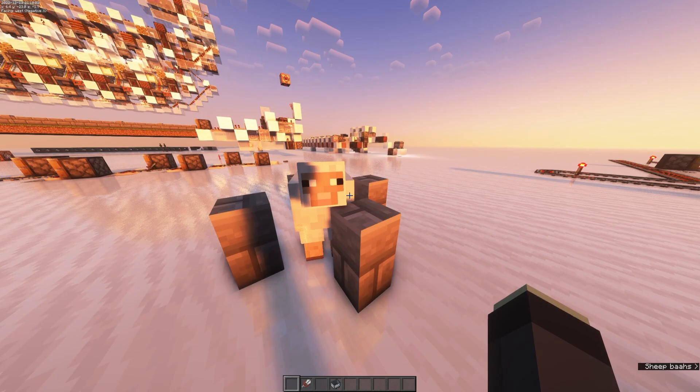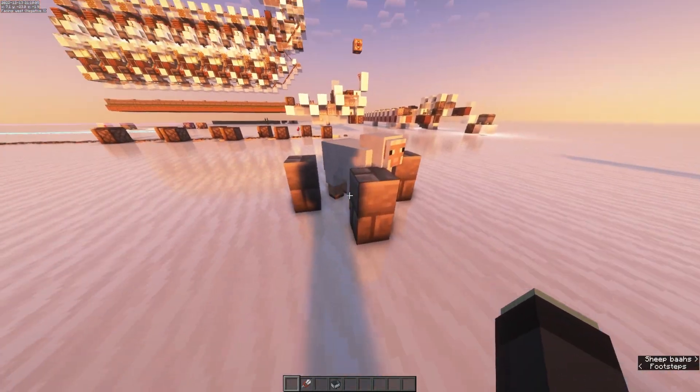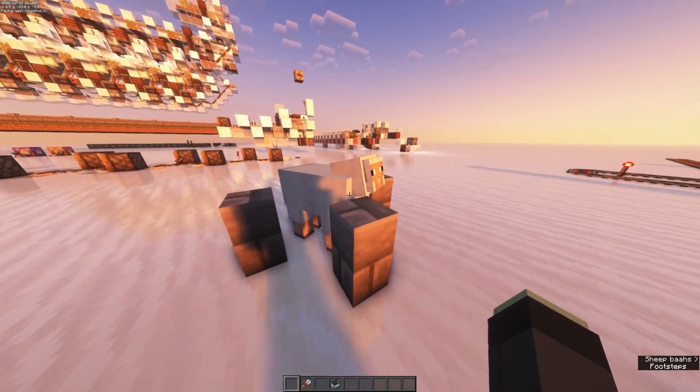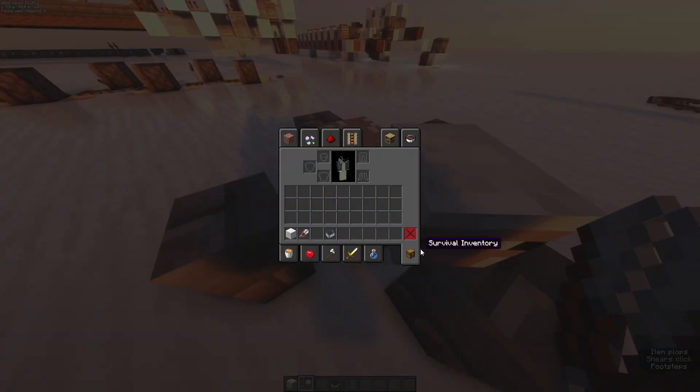Let's talk about the how. How can we sort sheep? The game doesn't have anything that can directly read the color of a sheep, so we're going to instead shear the sheep, collect the wool, figure out what color it is, and sort based off of that.